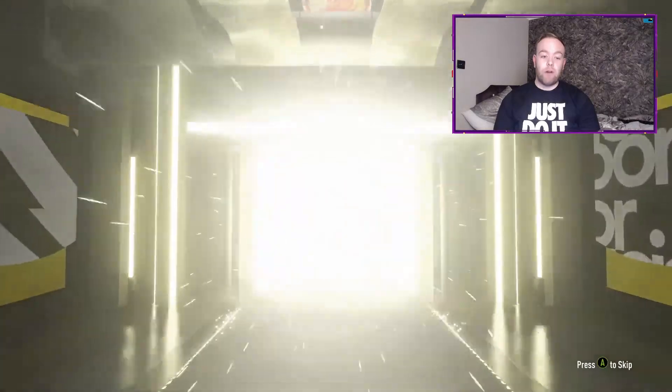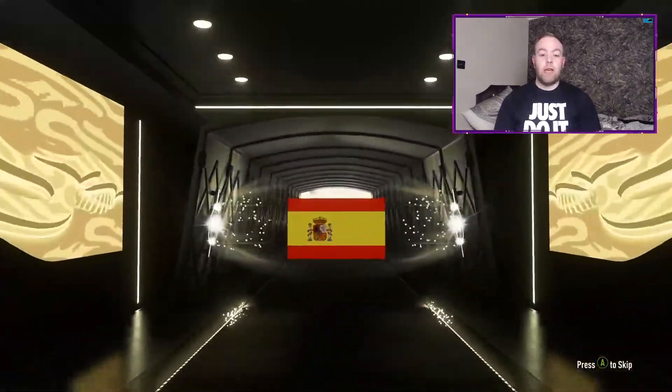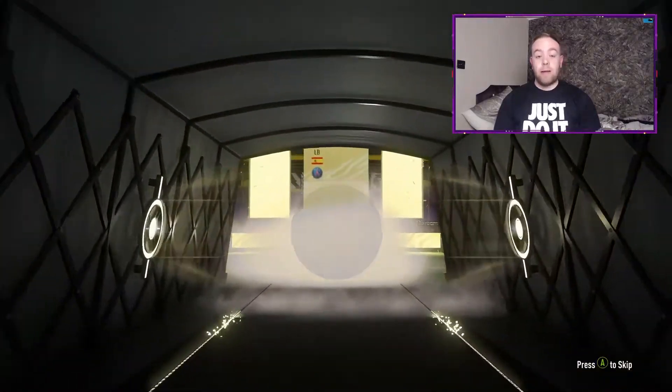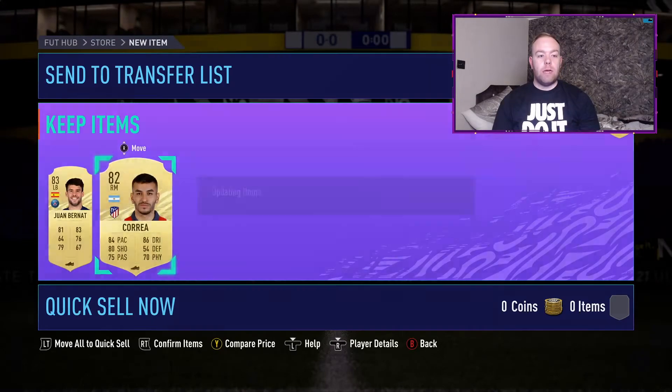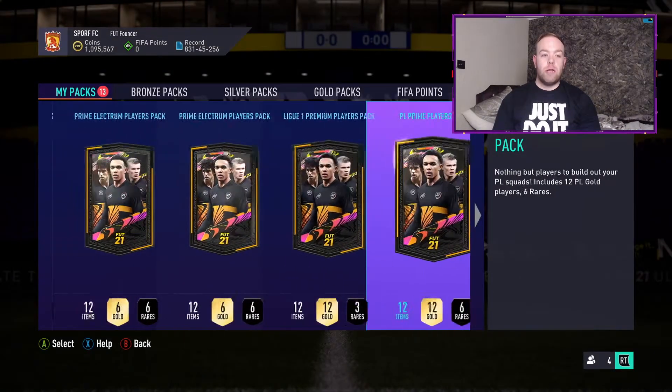If we can get anyone good, if we can get any walkouts, get any fodder. It should be some decent fodder for the 83x10 upgrade pack. So this is going to be Wambanat - an average start really, obviously 83 rated. Here's what it is: 83 and 82. So I can't complain too much, they're not costing that much to do.